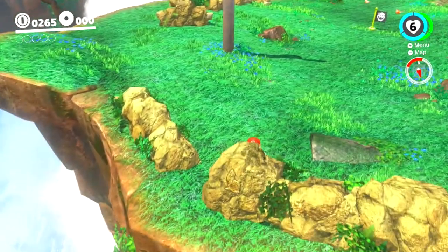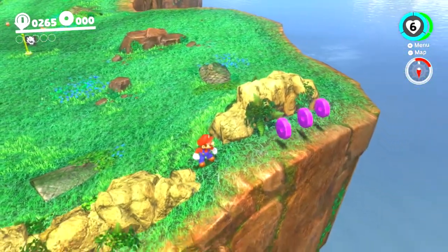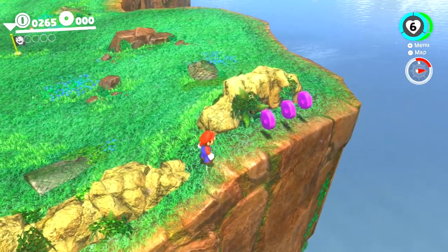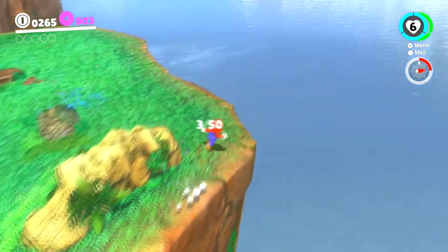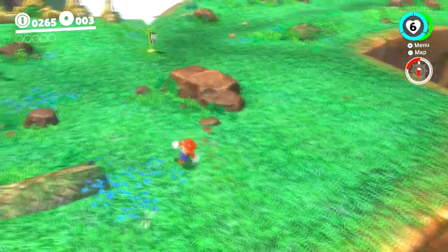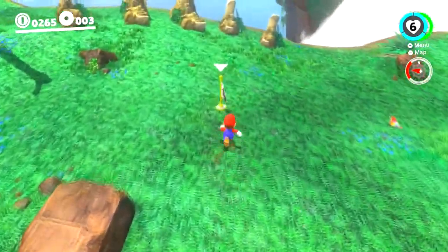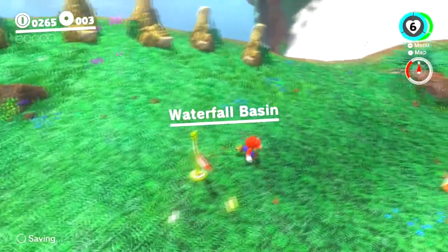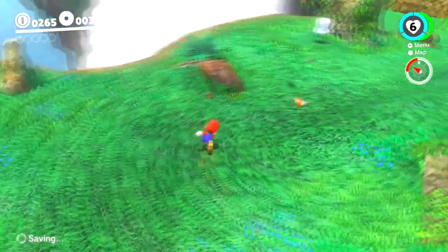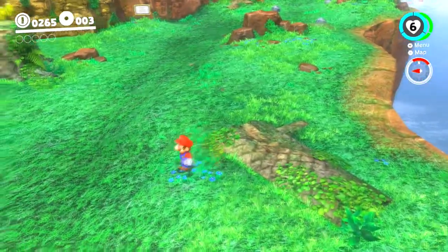Cascade Kingdom is where the game really begins. Every kingdom has two collectibles you have to get. First up being purple coins — this kingdom in particular has 50 purple coins, so we'll be getting all of them. There are also checkpoints; if you die, you end up at that checkpoint. Checkpoints also have another feature to them later.